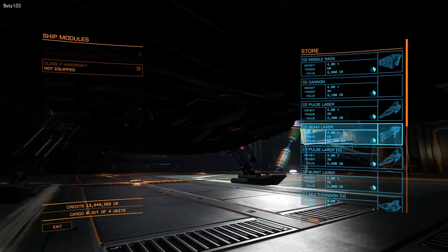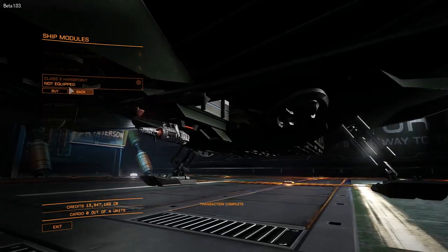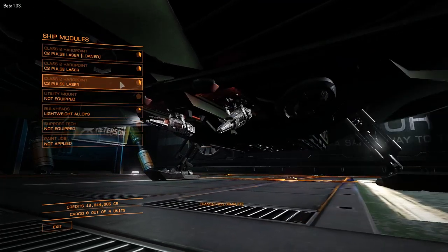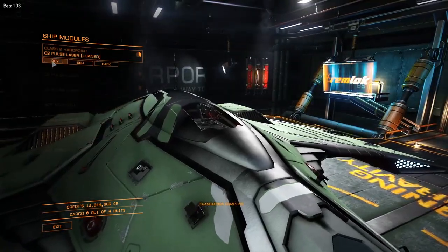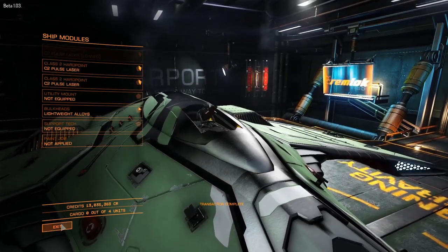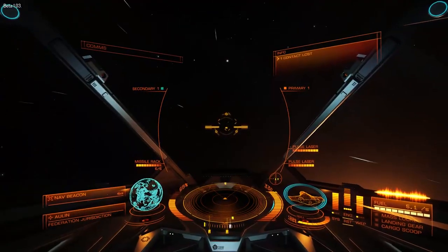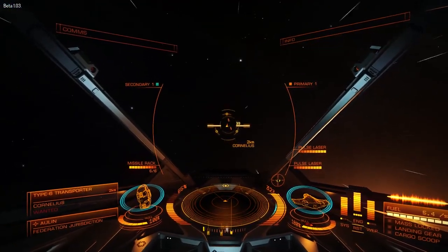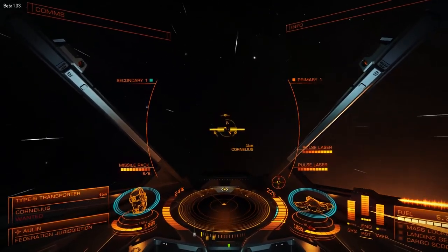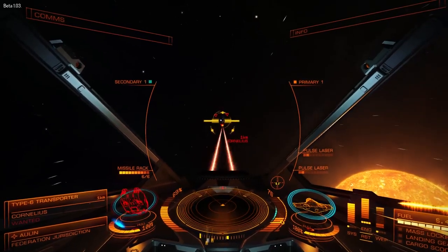The maximum hyperspace jump ranges are a little bit less than that of the Sidewinder. Completely empty, the jump range is 6.4 light years; with a full cargo bay it's 5.9 light years. There is no difference in cargo capacity between the Sidewinder and the Eagle. With a base cost of almost 45,000 credits, you're buying one of the most maneuverable ships in the game. The Eagle's maximum speed is 250 meters per second, and with boost it can reach up to 350 meters per second.